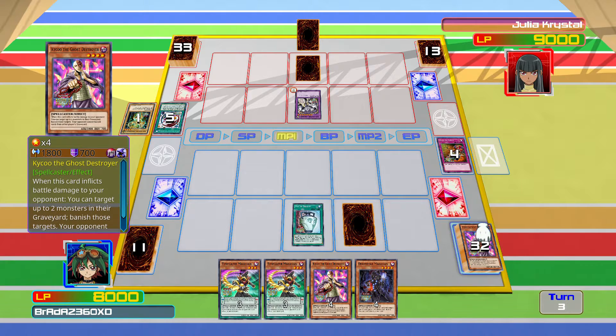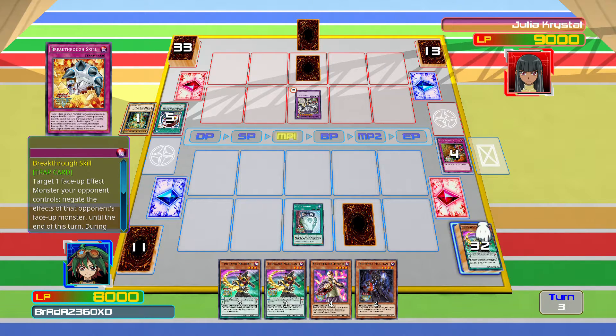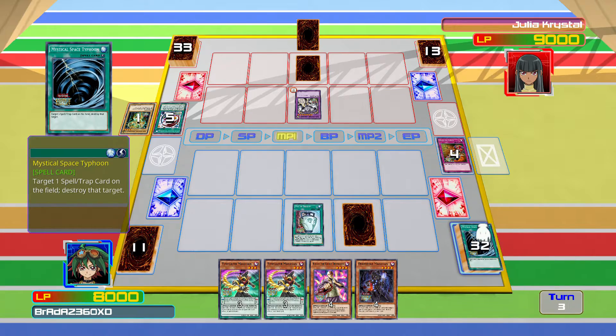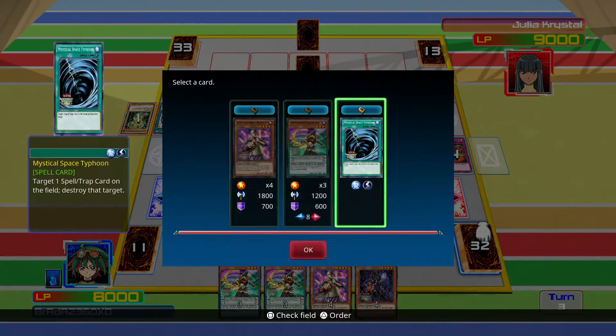Let's use Pot of Duality just to see what we could potentially get. Another Timegazer Magician — I don't want another Timegazer. I want something different. I'll probably take MST.